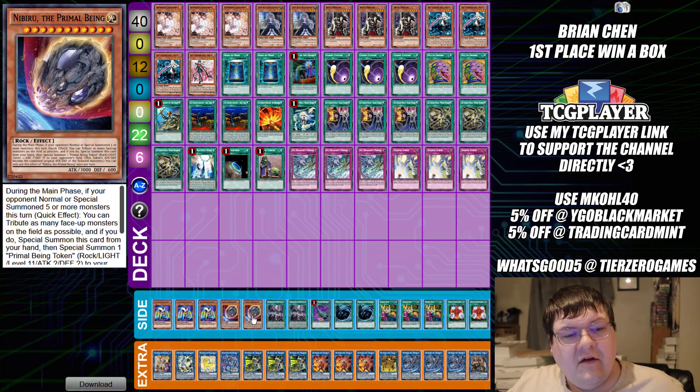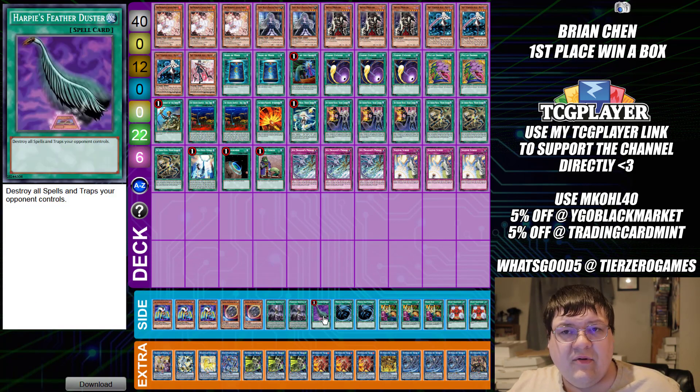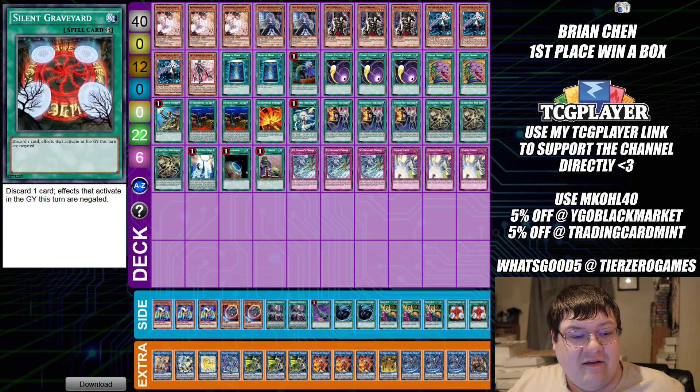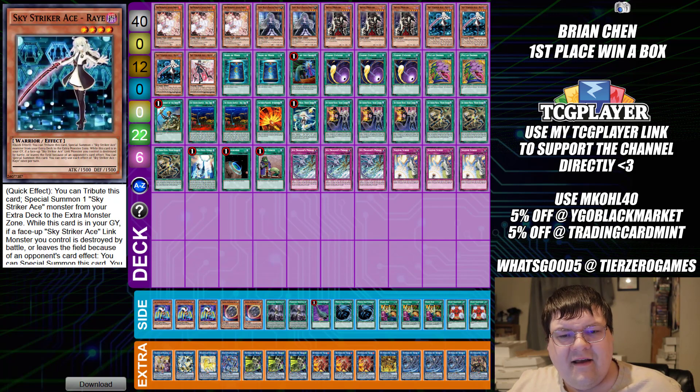The side deck has triple copies of Cycle Reader, two copies of Nibiru, two copies of Forbidden Droplet, one Feather Duster, two copies of Shaddoll Mistress, and triple copies of Shared Ride. Somebody recently asked me if Shared Ride was amazing in this format — I do think it's very good, but personally I'm not sure I'd want to run it. Your best value is going first and netting a ton of advantage, but a lot of cards have once-per-turn clauses so how much can you really gain? We also have two copies of Silent Graveyard — discard one card, effects that activate in the graveyard this turn are negated. Looking at you, Drytron.